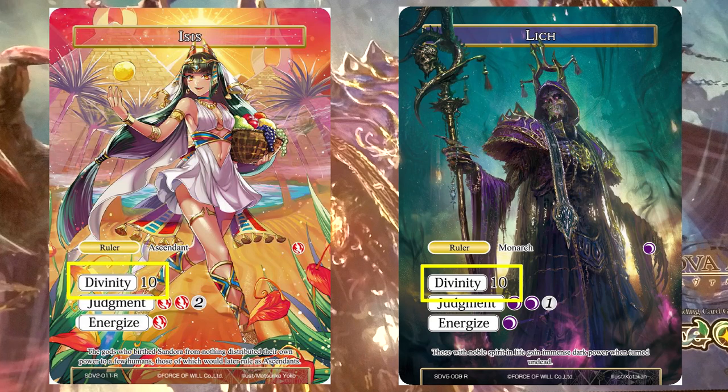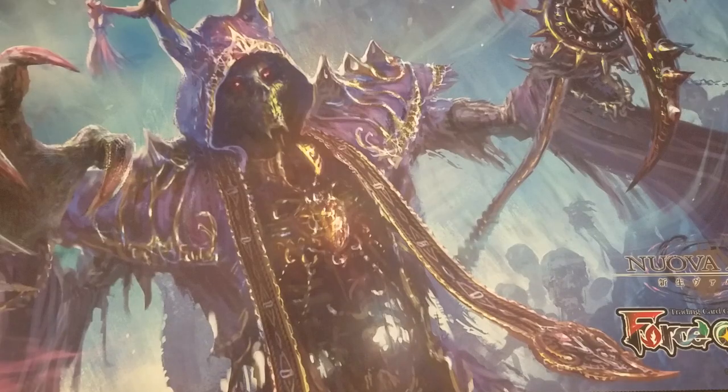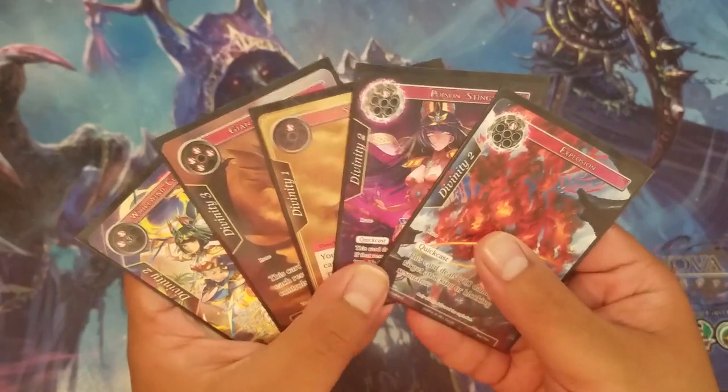Divinity is printed on both sides of the ruler — the number should be the same across the board at 10. Also important to note right now is the color identity of your rulers, notated here. Isis is red and Lich is black or darkness. Now let's go ahead and take a look at the runes so we can show how these relate to what's printed on the rulers.